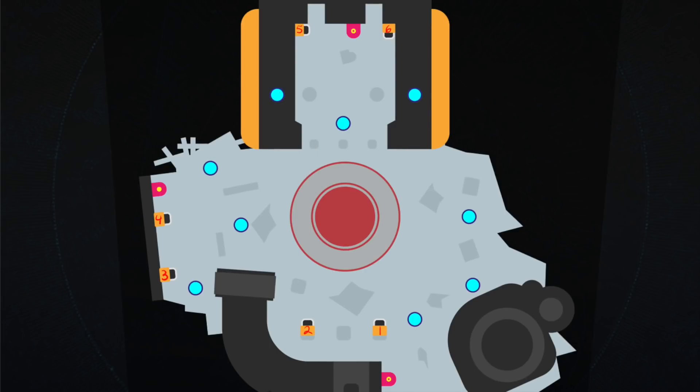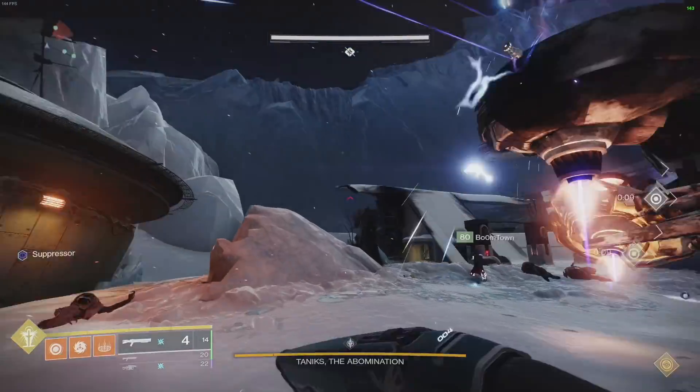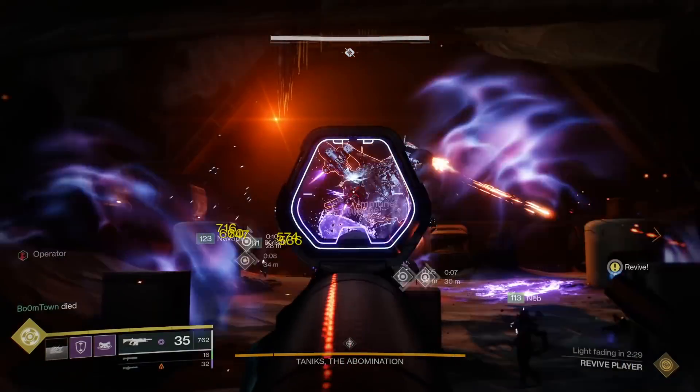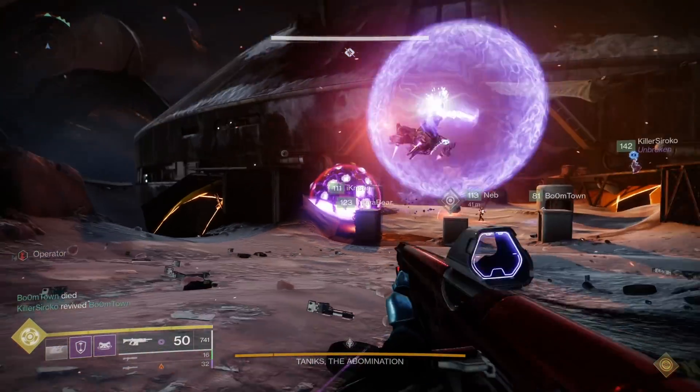This is going to be critical: wherever Taniks goes — he can go top, left, or down to the bottom — bombs are not going to be deposited there. So you can deposit bombs at all the other locations. The goal is when we want to take the bombs off Taniks, we want to take off 4 bombs — not 2. You've got to get all 4 off, because this way, wherever he is, you just go to the other sites where he's not and deposit all of those bombs.